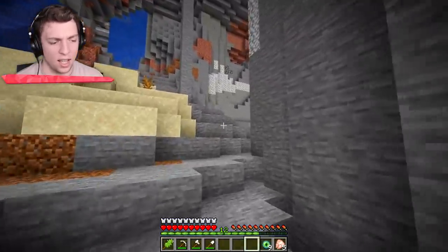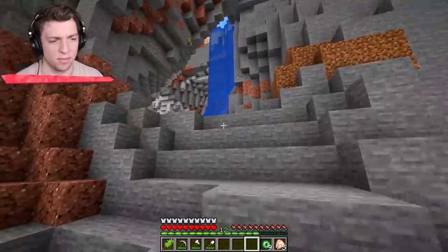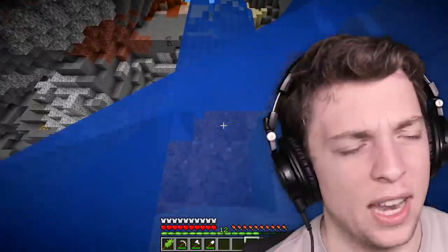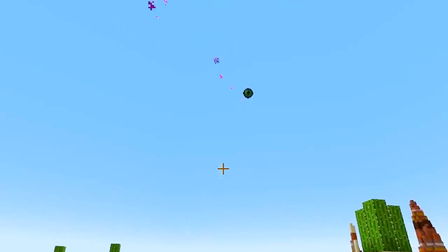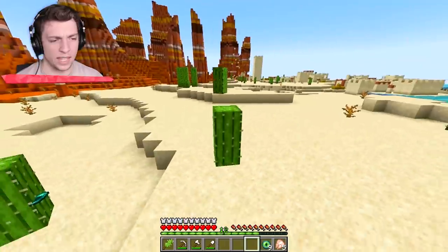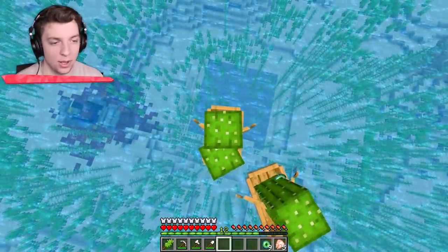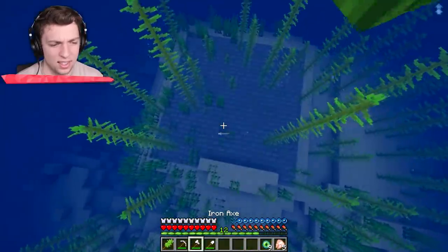Let's go to the surface and find the end - the stronghold, right? Well yeah, the nether. Okay, who's going first? Just three cactus friends. Keep going in this direction guys. We're not friends. I have a feeling this might be right below us. It's right down there, yeah. Oh my God. Cactus swim, activate! I hope we don't drown.